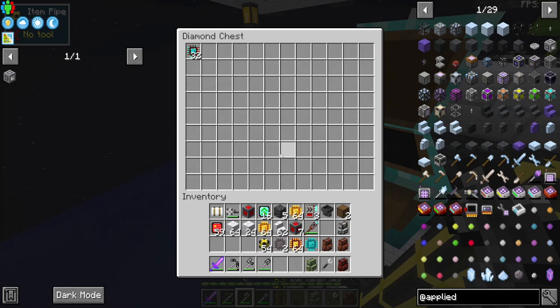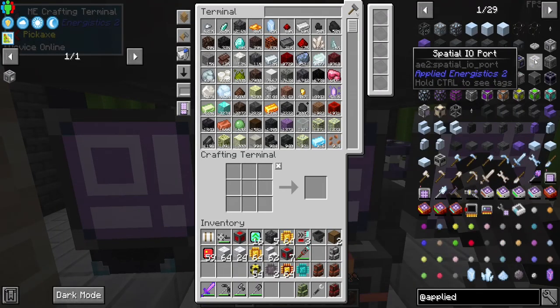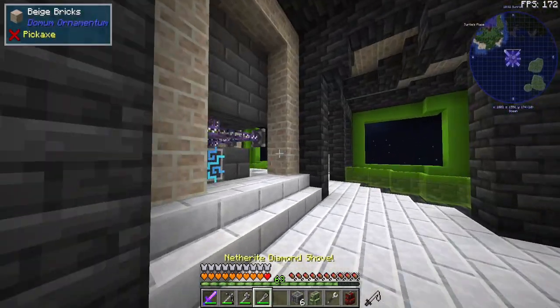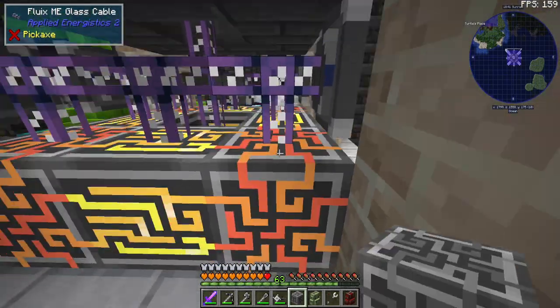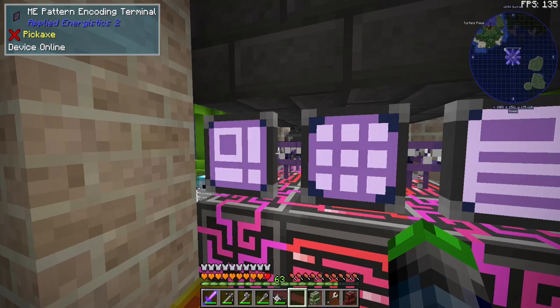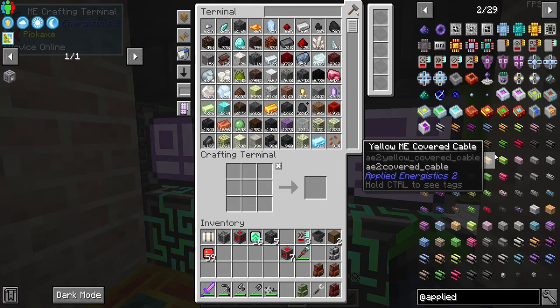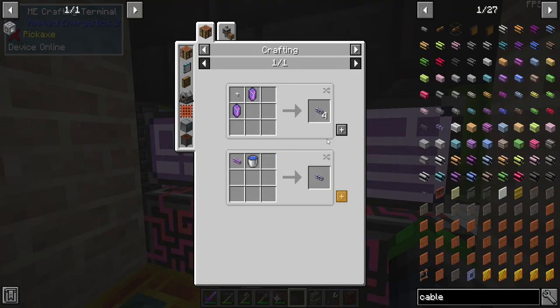We can make some more of the ME controllers — before we were getting an error. We add these around here and now the bottom is all ME controller, which is cool. We might end up going up and moving these to be in the middle, not quite sure yet. We need to make more dense cable, which means we need to make more fluix cable. Let's see — we need to make more of the fluix cable. That's all the fluix cable we can make.